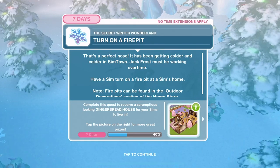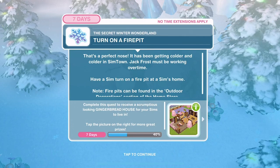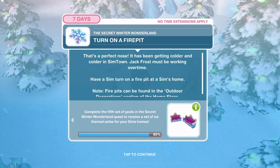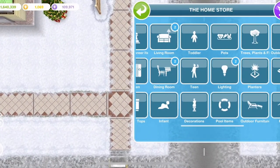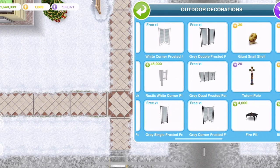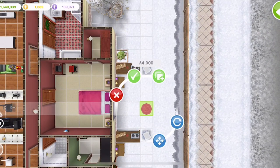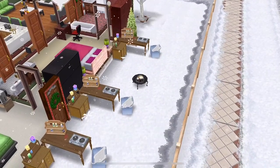Turn on a fire pit. It has been getting colder and colder in Simtown - Jack Frost must be working overtime. Have a Sim turn on a fire pit at a Sim's house. Place a fire pit from the outdoor decorations tab - place one down and turn it on.